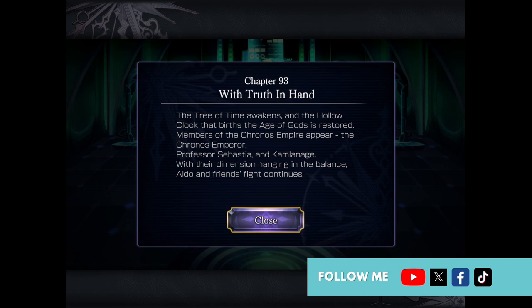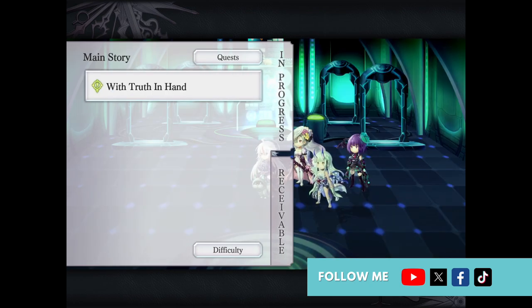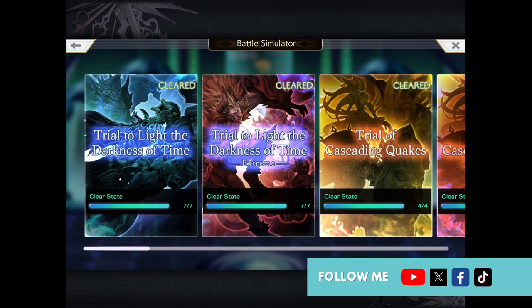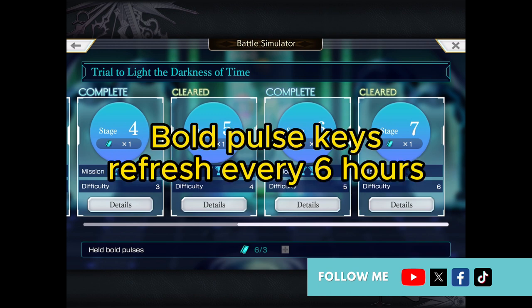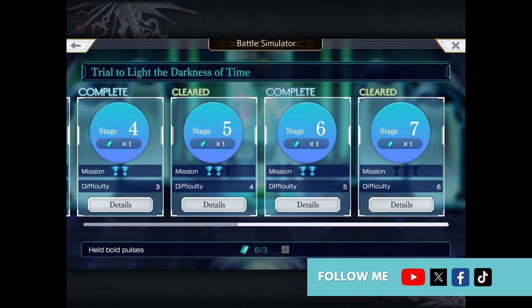Playing through the main story also unlocks another dungeon which is a key feature in your daily grinding, which I'll talk about later. One thing I forgot to mention about Sebastian's Lab is that you only have a limited number of turns you can use per day - at the bottom of the screen where it says 'held bold pulses.' It's a worthwhile daily grind to just use up those bold pulses to get your daily rewards.